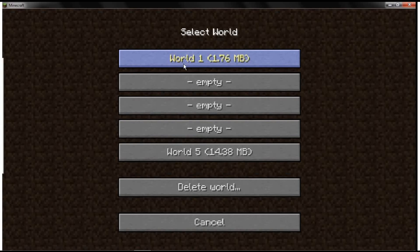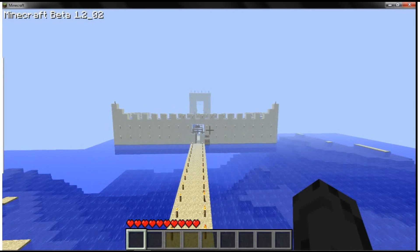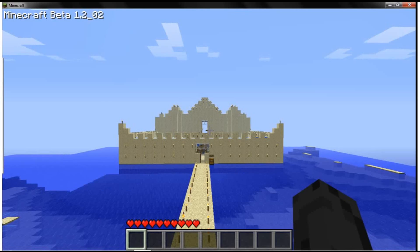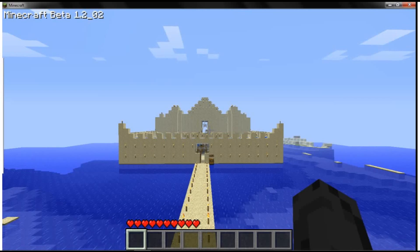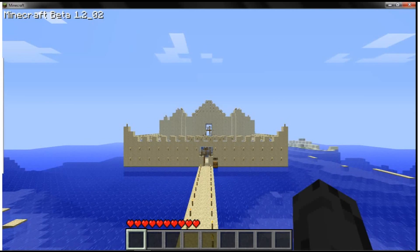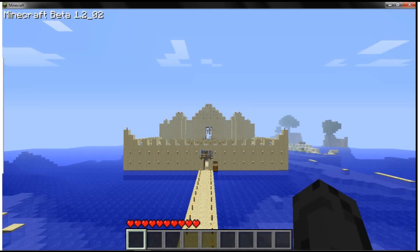World one, world three, and world five. World one would be this — where we live in a castle. We live in this castle I made. So if you want me to live in this castle and we do exploring and stuff — we go cave digging and stuff and go exploring the world — like, living in this castle.